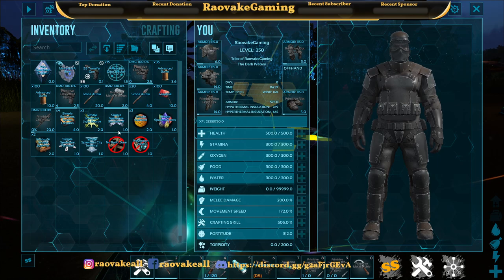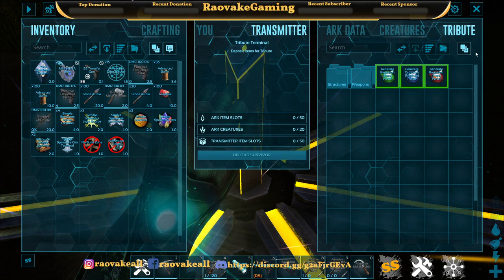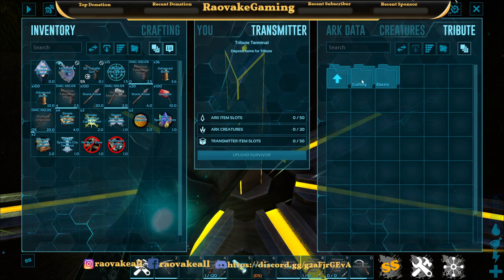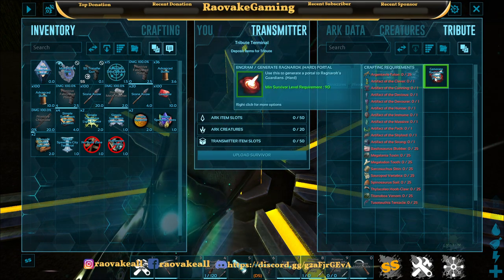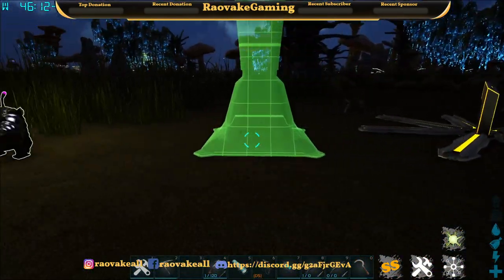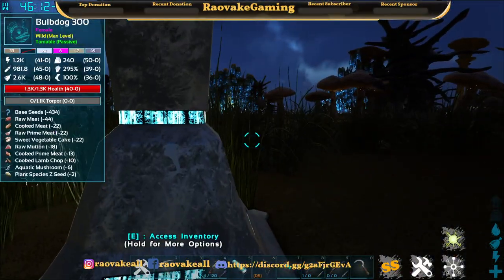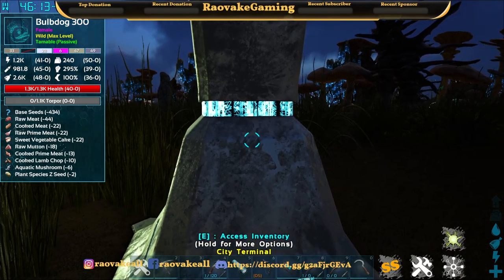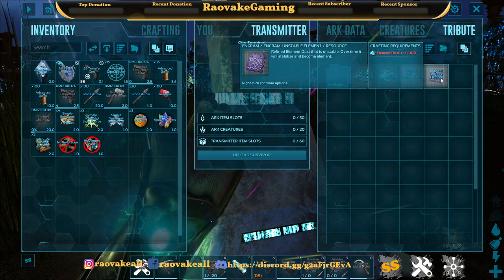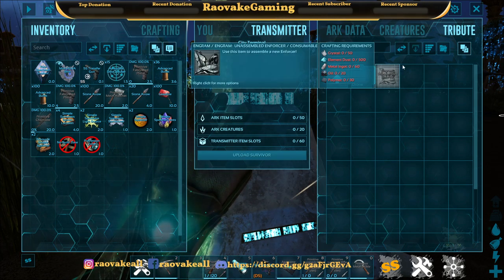This lets you do bosses and a few crafting things. The portal only works for the specific maps you put it on, but it lets you do it anywhere. This is the Extinction City Terminal, so you can convert things, make the drone, and make the Enforcer.